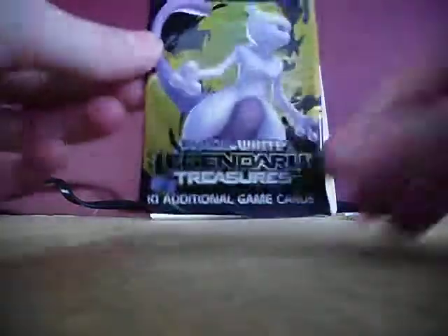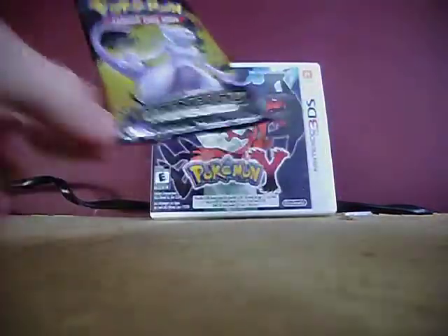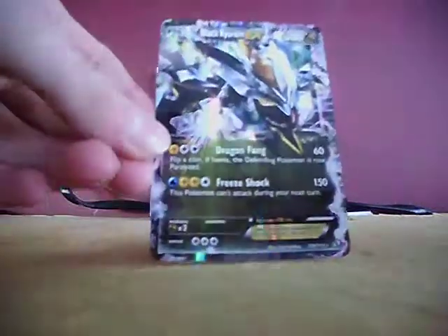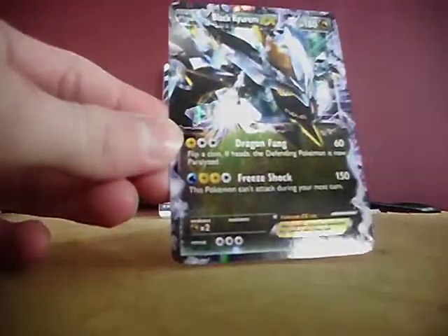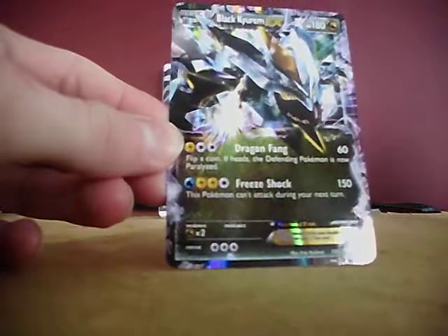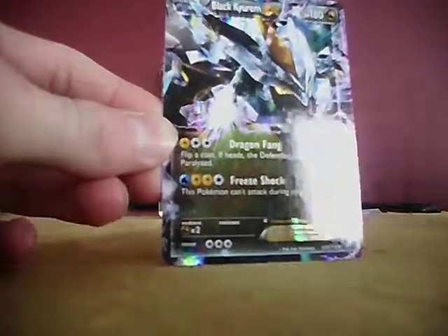It also came with a Legendary Treasures Booster Pack, which I actually did not know it came with a booster pack, but that was pretty cool. And it came with another code card, so I have two of those now. You're not gonna believe this — my first Legendary Treasures Pack, actually my first pack in months, maybe even a year, and I pull — you guys know what's coming — a Black Kyurem EX. I cannot believe that. Like, my first Legendary Treasures Pack ever and I get this card. I've heard people got really good pulls out of packs like this — like it's really common to get two EX cards. I watched a video where a guy got an EX card, an EX full art card, and a holo card in one pack. It's just completely insane.